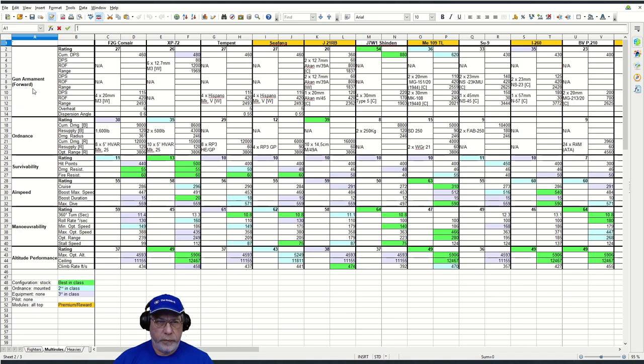At first sight the armament doesn't look too exciting; however, 460 DPS is commensurate with most of the aircraft in this comparison, bar a couple of outliers which I'll talk about in a moment.